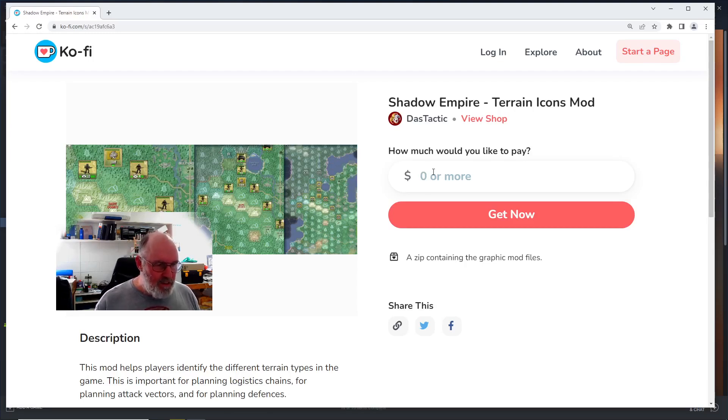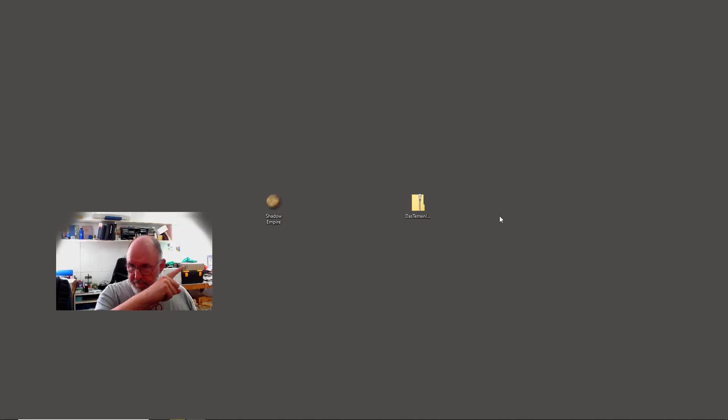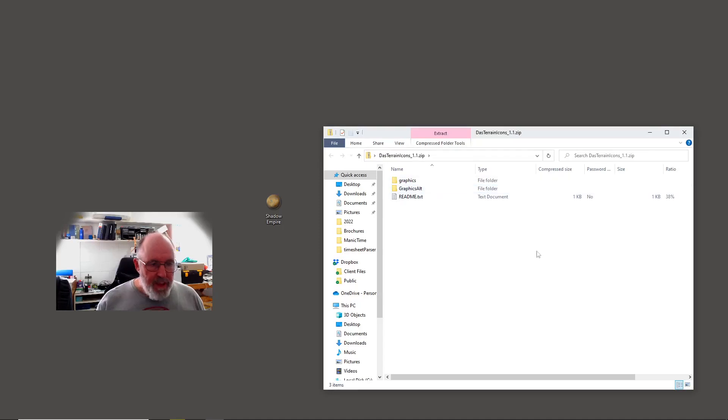You don't have to put any money in — you can just designate zero and grab it for free, though it is through my ko-fi store. Once downloaded, you'll see there are two different folders in the zip file. Just read the readme if you want to double-check how things work. The readme simply says: place the graphic alt directory into your game root, and the graphic files will replace the in-game files. That's how the game is designed to be modded.